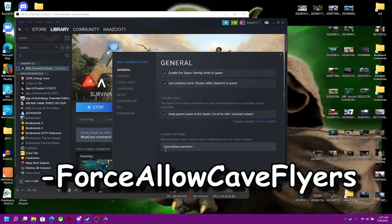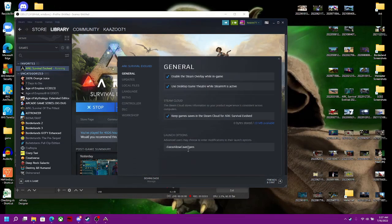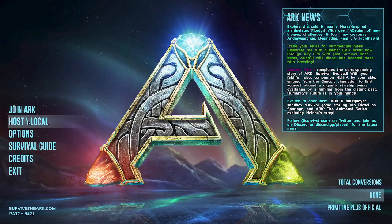In the Launch Options you're going to type: -ForceAllowCaveFlyers. It has to be just like this — no spaces, with capital letters on the F, the A, the C, and the F. I'll put it on screen for you. Then close the window and it'll save, and every time you open it back up it'll be there. When you go back into the game and load it, it doesn't matter if that in-game button is checked or not.